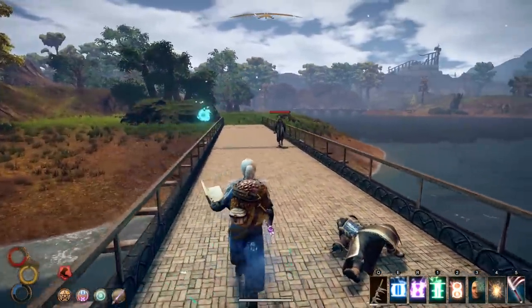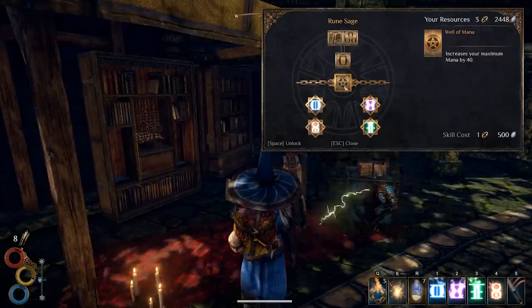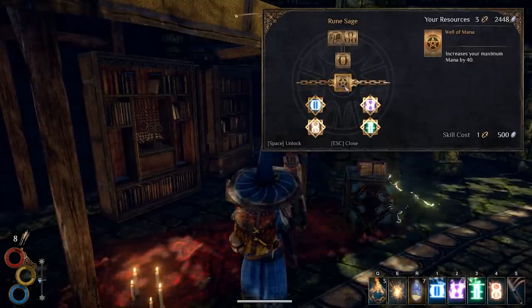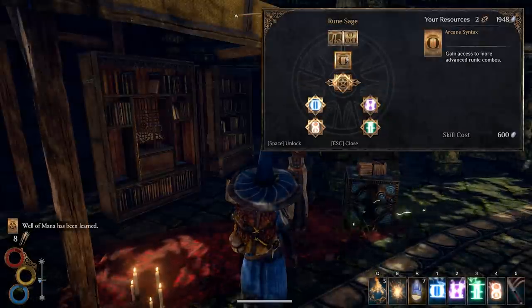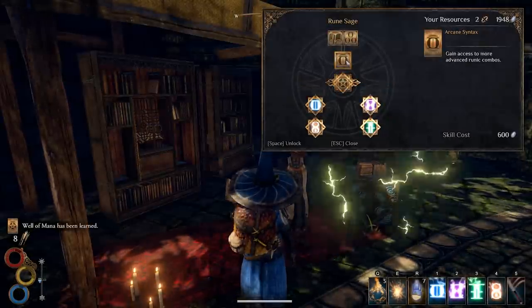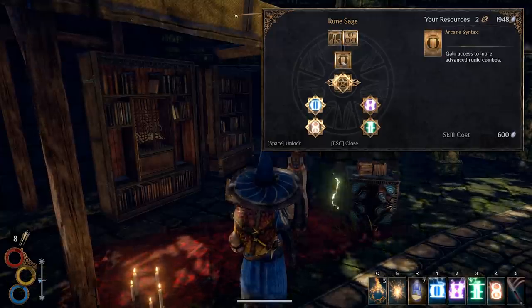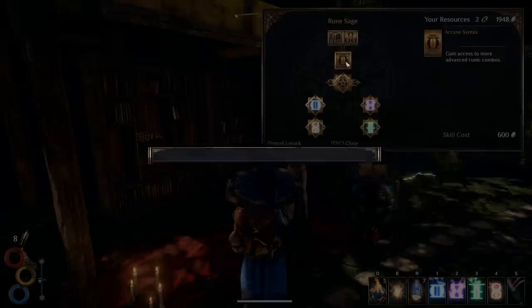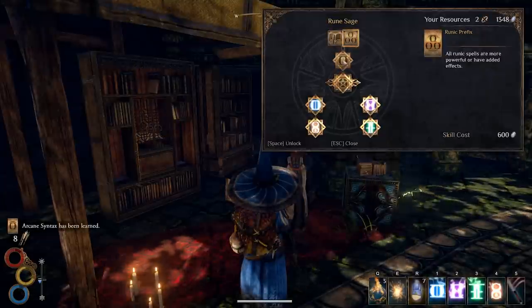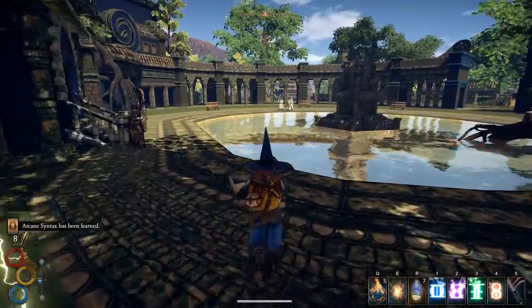Let's move on deeper in the rune sage tree. In order to progress further we need to spend our precious breakthrough point and 600 silver. You'll get a nice boost in mana — 40 points to be exact — and three really powerful passive effects that will modify your rune spells and add new spells from different combinations. We're going to start off by learning Arcane Syntax, which will unlock all rune combinations. Everything I showed you so far is still the same, but now we can have more combinations and different results.